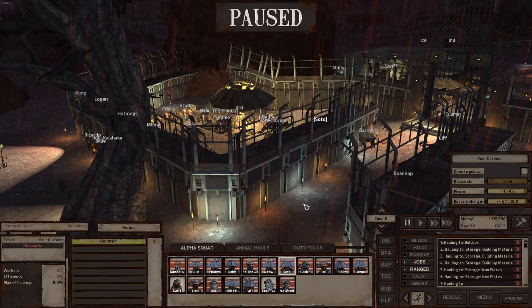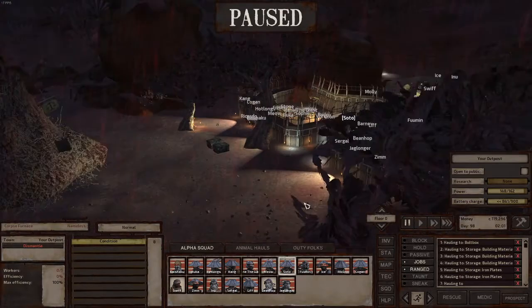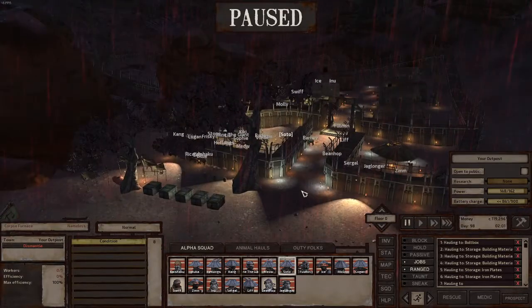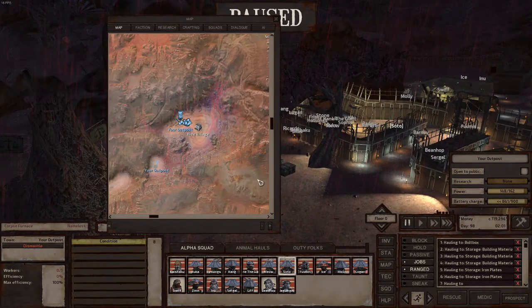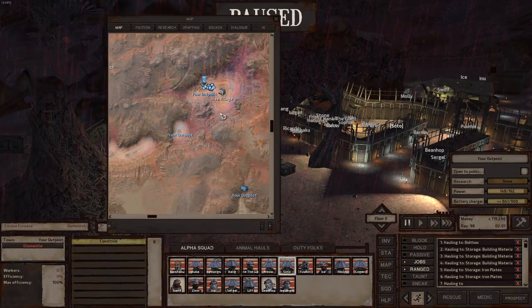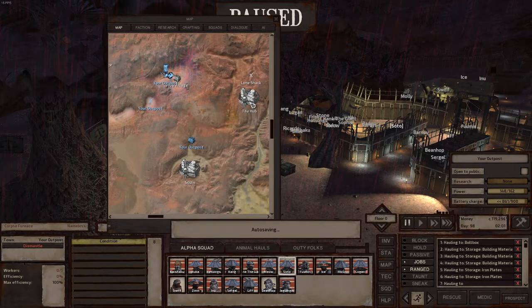Hello everyone, today I'm going to show you how to make money mid-game — like make a lot of money in Kenshi. What I did here: I have a base located near the Hive base, which is north of the queen base and west of the Hub.